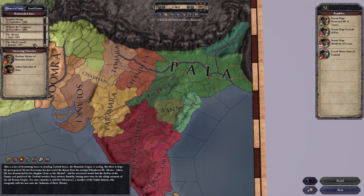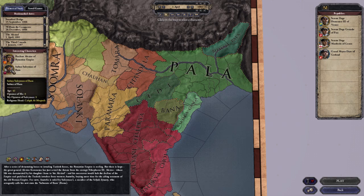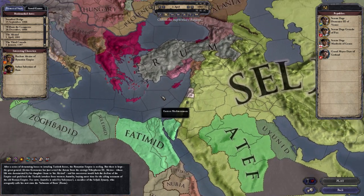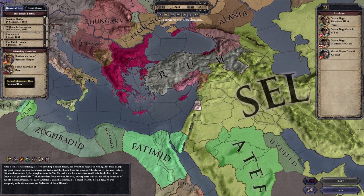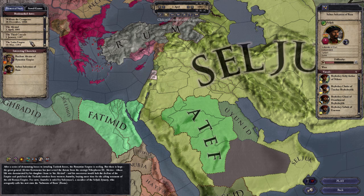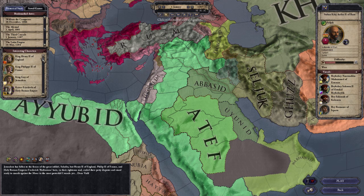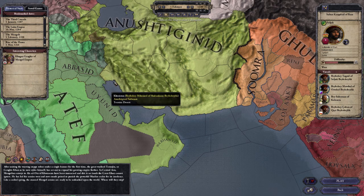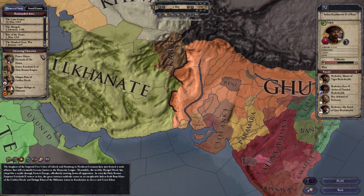I believe it added the Alexiad, and the interesting characters are the Emperor of Byzantium — basically the Byzantine Empire — and the Sultan of Rum. There's the Third Crusade, which I think was around earlier. I also got a code for Sons of Abraham, which is another expansion, so I'm not entirely sure what was added when and where. Rise of the Hanza could be one of them, but I think that is the Republic.